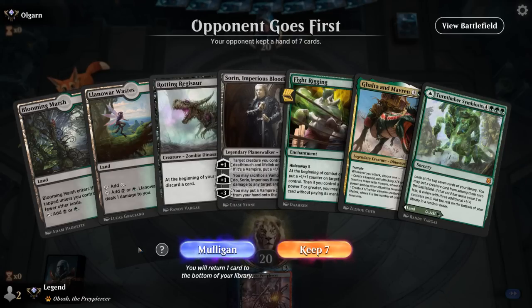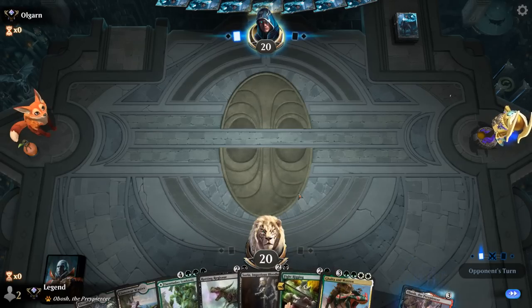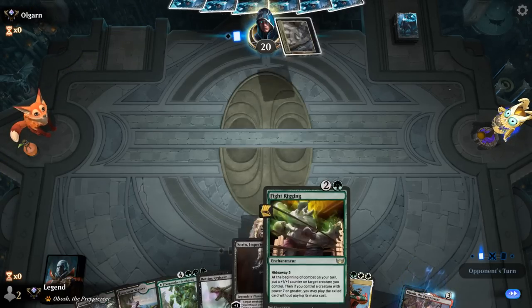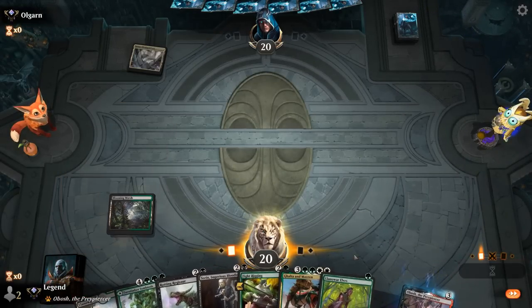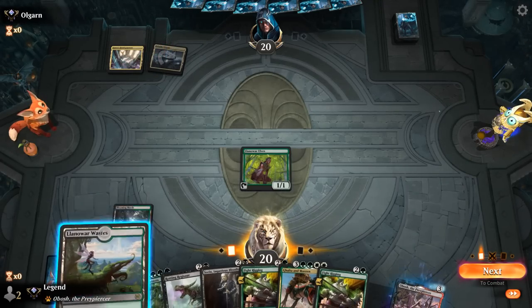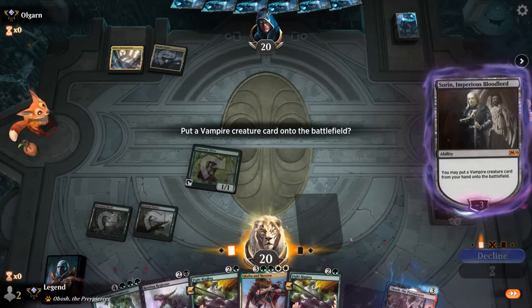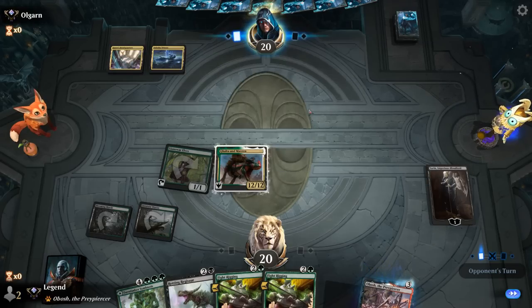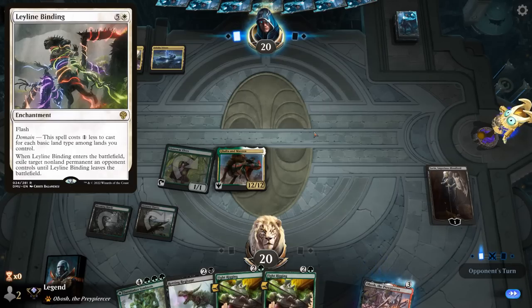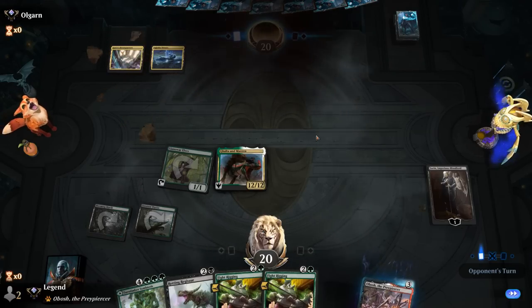We actually managed to rank up to Diamond — the game was uneventful. New hand has Sorin putting in Galta plus Regisaur with Fight Rigging — both combos online. Found a one-mana elf, lovely. Opponent with headquarters, some sort of multi-color deck. Turn-two Galta, let's go. Opponent reads Sorin and Galta and Mavern carefully — and then concedes. On to the next one.